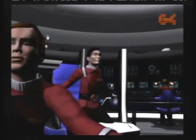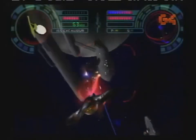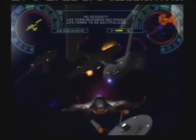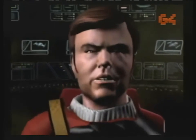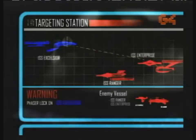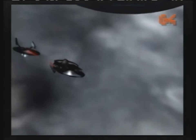Former USS Enterprise helmsman Hikaru Sulu, now captain of the Starship Excelsior, finds himself flung once again into a brutal Mirror Universe and must take up arms alongside his alternate world allies — the Klingon and Romulan forces — against the oppressive alternate universe Federation. That would be a cranky alternate universe Commander Chekhov right there. Basically, things are pretty backwards up in here.